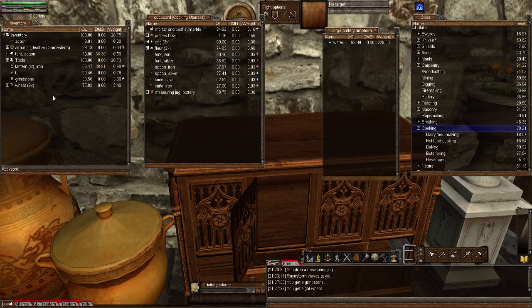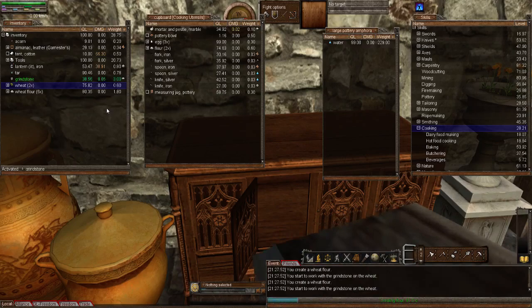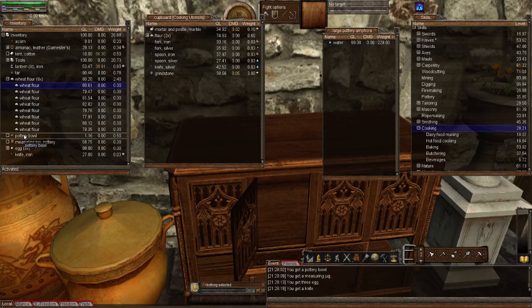That's the first step. So we're going to activate the grindstone and create some flour — let's create some more. There we go — so we've got some flour. We're also going to need a pottery bowl to mix the different foods in, a measuring jug, some eggs, and a knife. So now what we do in this experimentation is we're first going to drop one flour into the pottery bowl, then one egg, and we're going to check what that says.